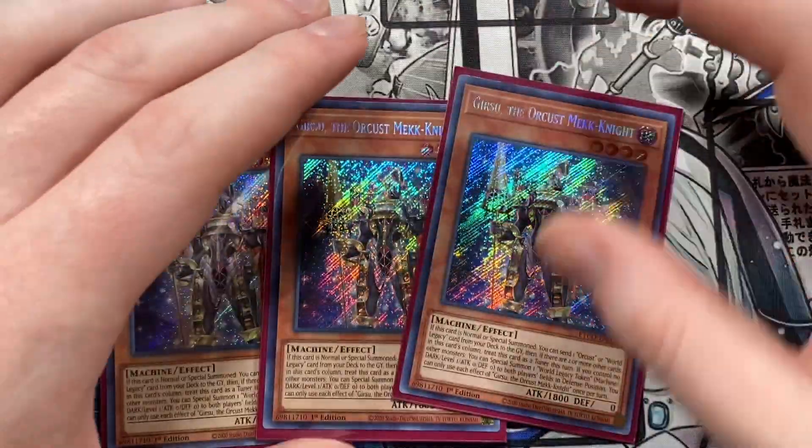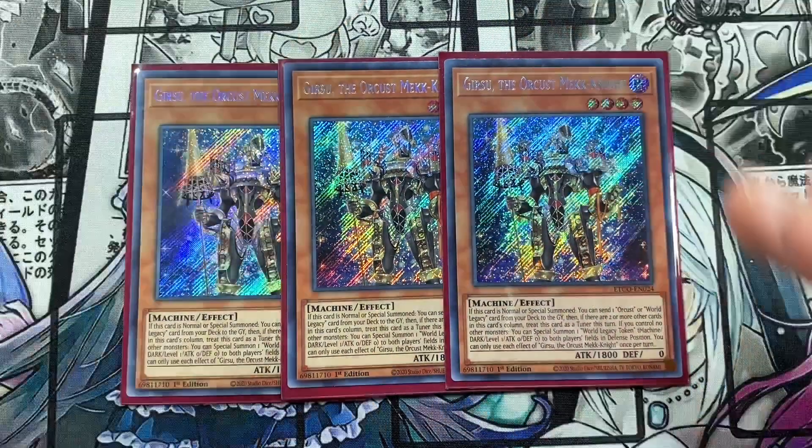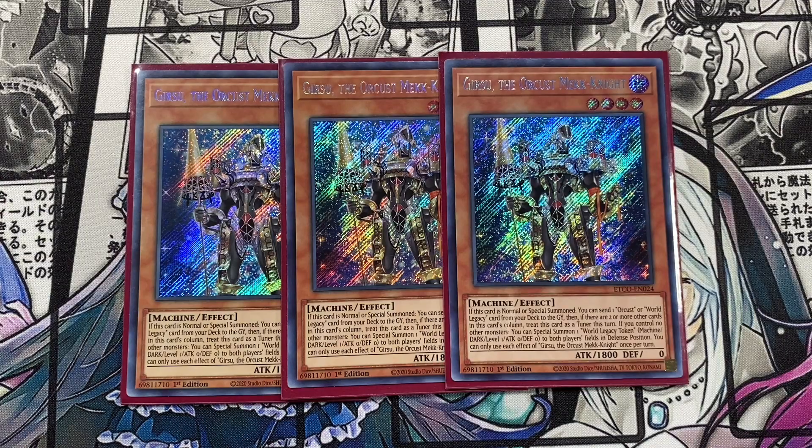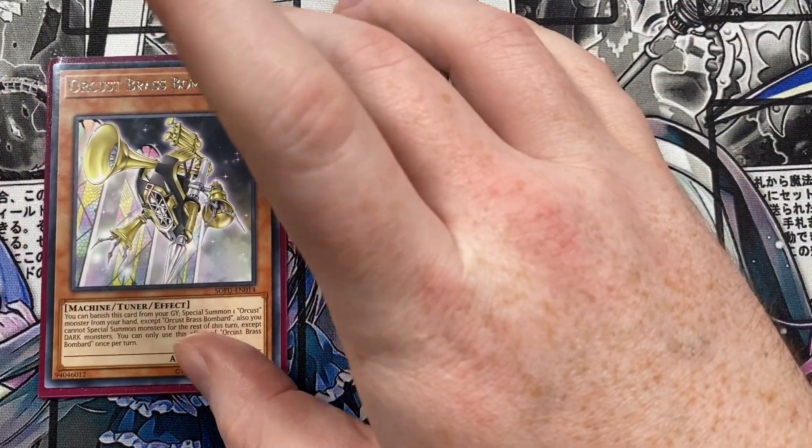To kick things off, we're playing triple Gear Suit the Orcust Mech Knight. This card is still absolutely phenomenal and looks so beautiful. When normal or special summoned, you can send one Orcust or World Legacy card from your deck to the graveyard. If there are two or more other cards in its column, treat it as a tuner this turn. If you control no other monsters, you can special summon one World Legacy Token — a dark level one machine with zero ATK and DEF — to both players' fields in defense position. Each effect is once per turn. I recommend running this at three.